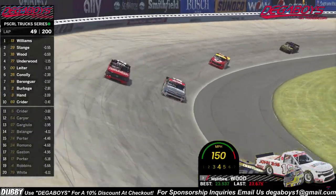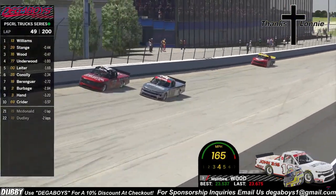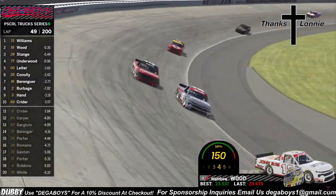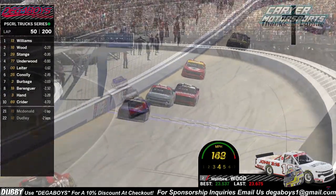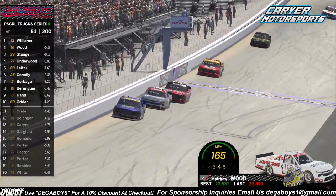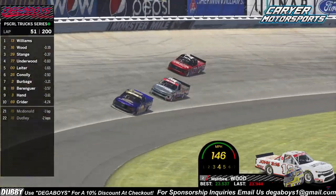Side by side for P2 — Matthew Wood on the inside, Chris Stage on the outside. They're drag racing down the back. Here comes the Iron Man to the inside of the Gambler going into turn three. Matthew Wood sent it in there with all the momentum, and he might be able to clear Stage. Matthew Wood is up to P2 — the leader of this race is off of turn four, coming down the front straight and across the line.